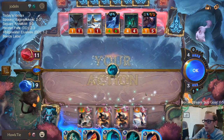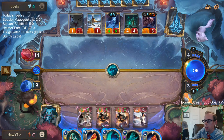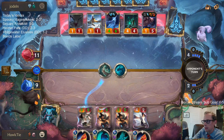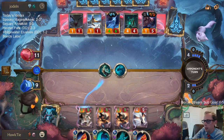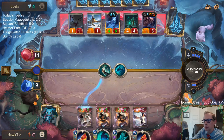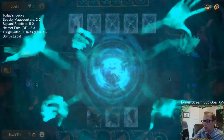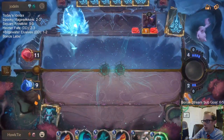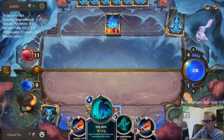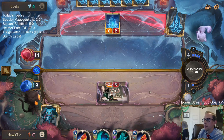They can still have Ruination — that's just how it goes. We can't beat everything. My plan was Harrowing to go for lethal, but I liked having access to that instead.